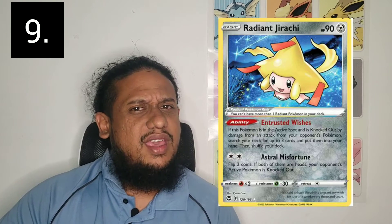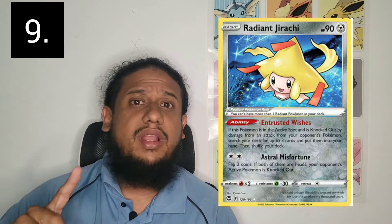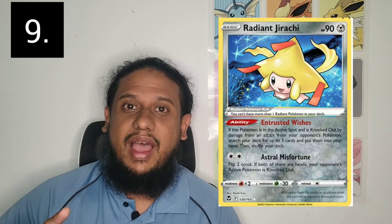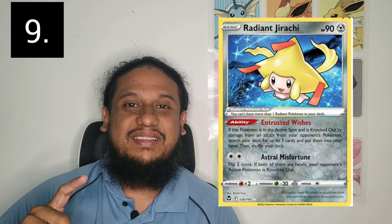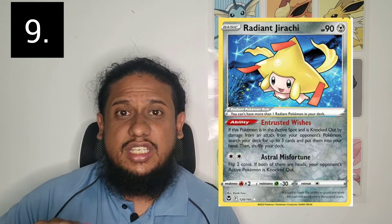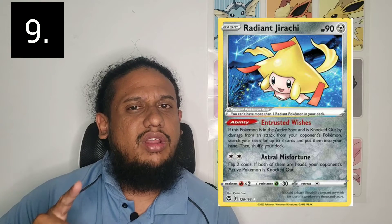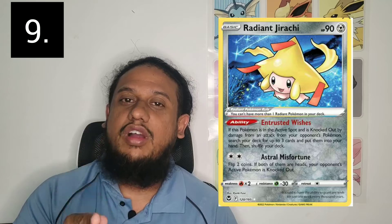Coming in at number nine for my playable cards is the Radiant Jirachi. It's a fun little gimmick and I'm seeing popular YouTubers talking about using it. It's an interesting card — when it gets knocked out, you get to search for any three cards. Your opponent is going to have to study whether or not they want to do that. I'm curious to see how it would function in a deck.